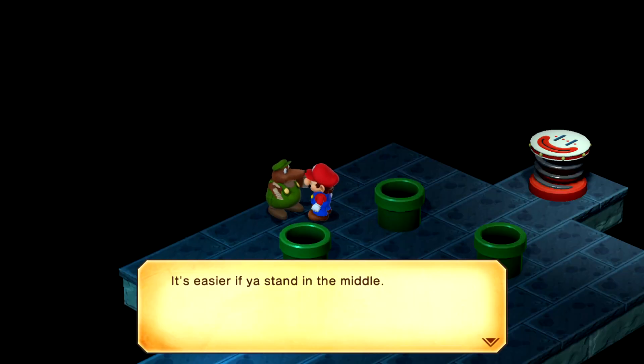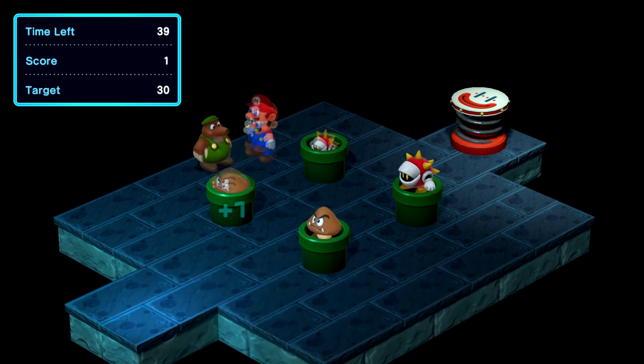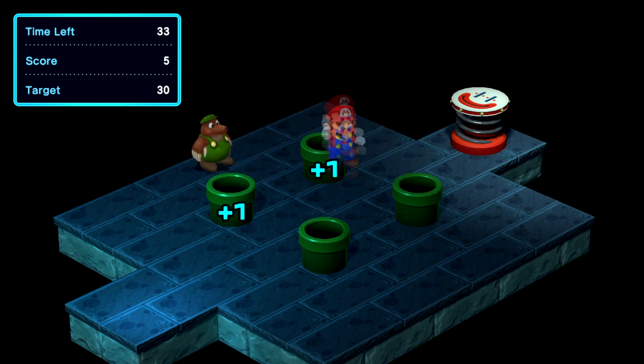What you want to do is kind of string attacks together. We're going to jump on one and try to get another one afterwards. Try to pay attention to which Goomba showed up last.